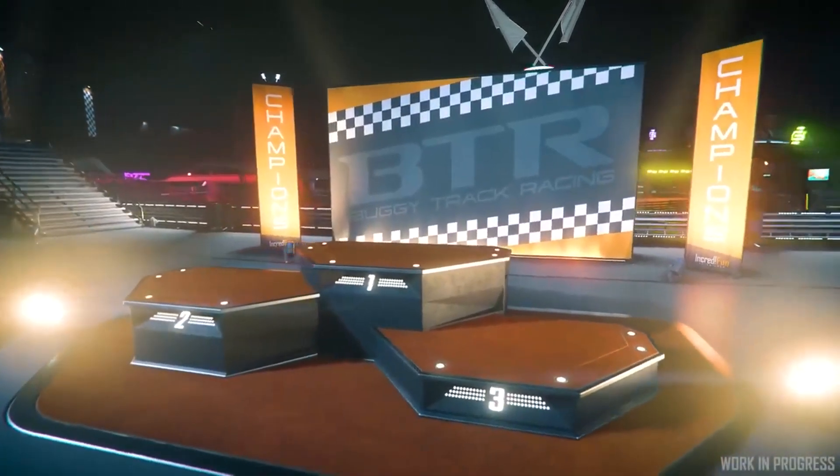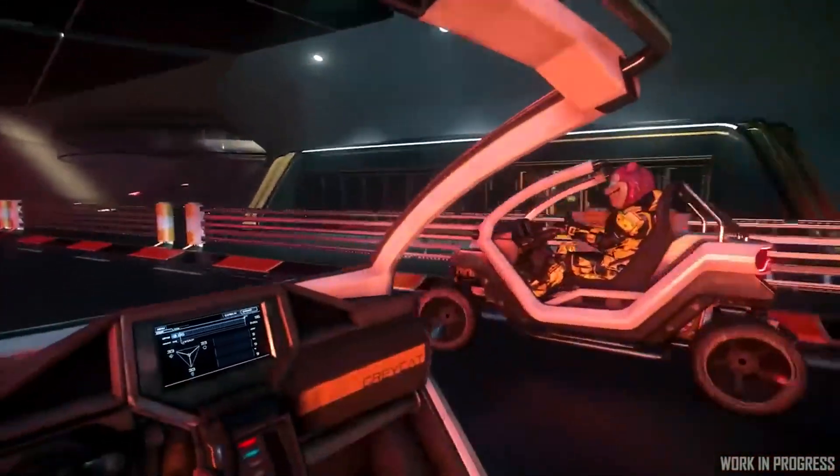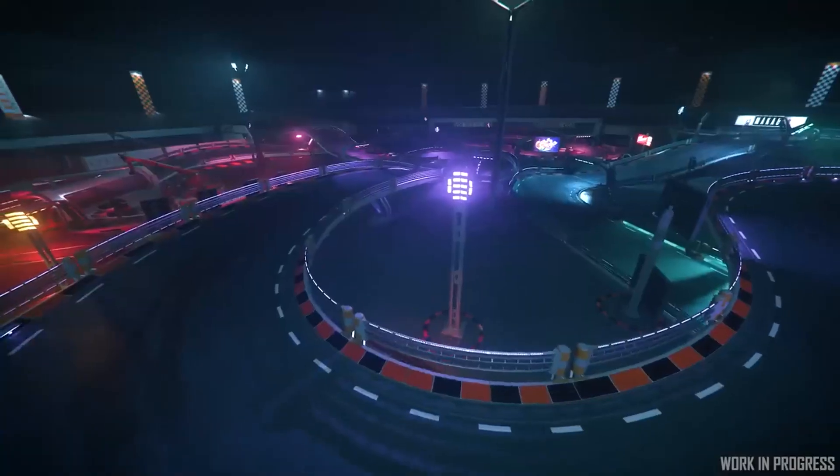On top of this, CIG have come up with an ingenious use of the Greycat buggy. Crusader's newest attraction — go-kart racing, baby.